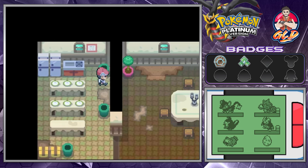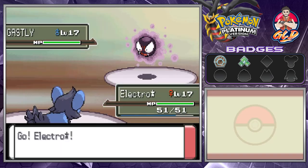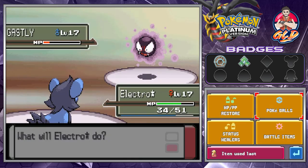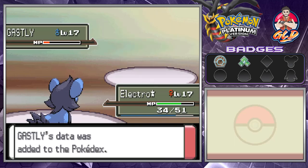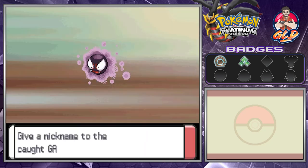We found ourselves a Rare Candy — a much-needed item. Now let's try to capture a Gastly since it could be useful later in our adventure. We go with the Great Ball and just like that we caught a Gastly! The Pokédex reads: 'Born from gases, anyone would faint if engulfed by its gaseous body which contains poison.' Basically a living fart.